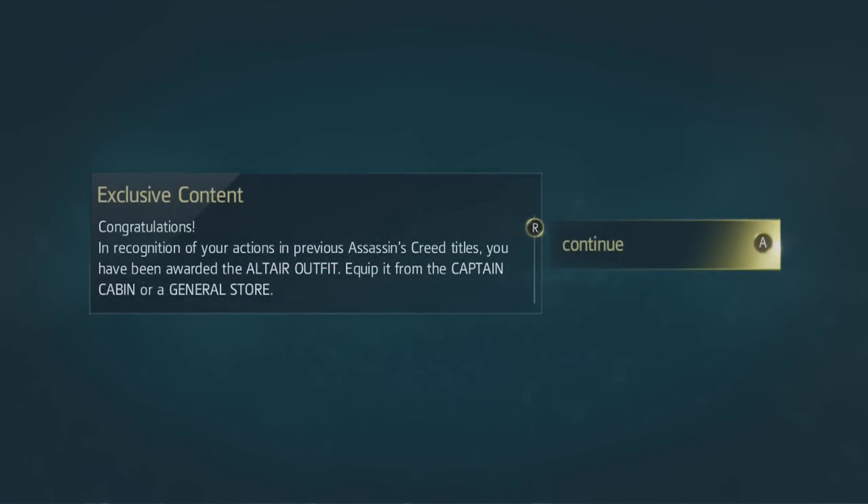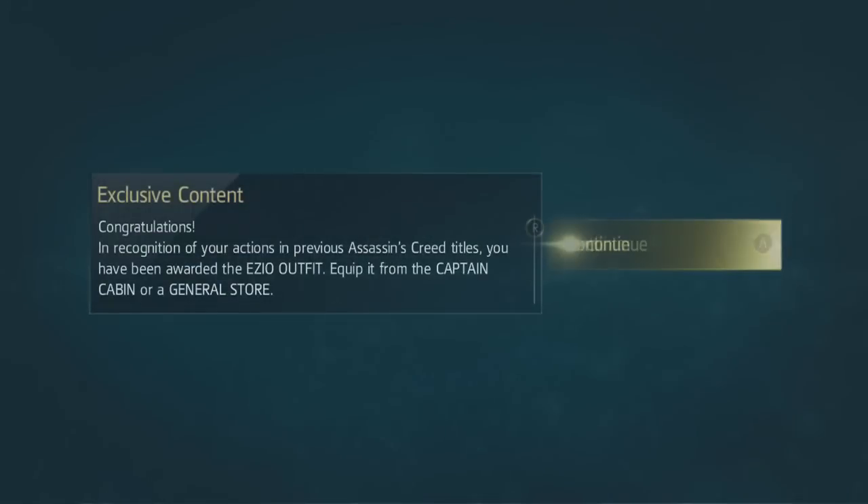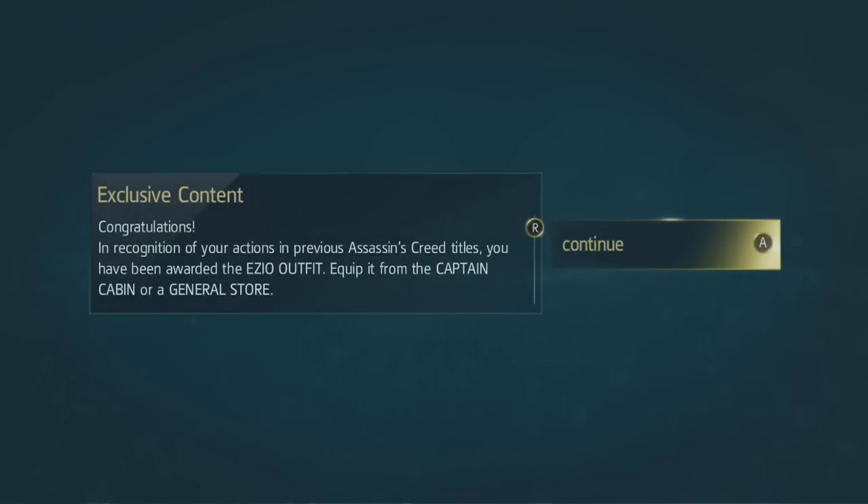I saw this message for all three outfits - for the Altaïr's, for the Ezio's, and for the Connor's outfit. At first I was assuming that you need to just play the game on that account - if you play AC1 you will get the Altaïr's outfit, if you play AC3 you will get Connor's outfit and so on. But that's wrong, because I actually haven't even played AC1 on this account. So why did I get Altaïr's outfit?